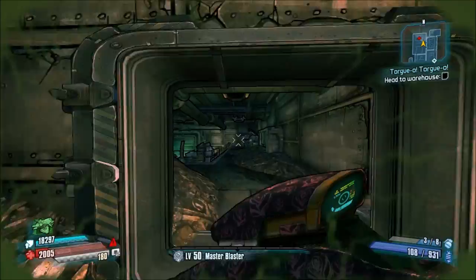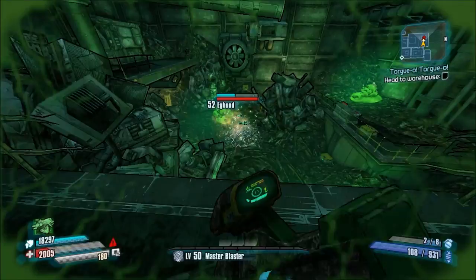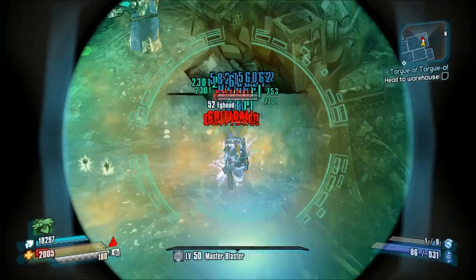To get this OZ kit, you're going to need to kill Clap-Trap in the Veins of Helios. The nice thing about this is you can farm Egg-hood at the same time. You'll see there that I go ahead and kill him — I don't get anything from Egg-hood.